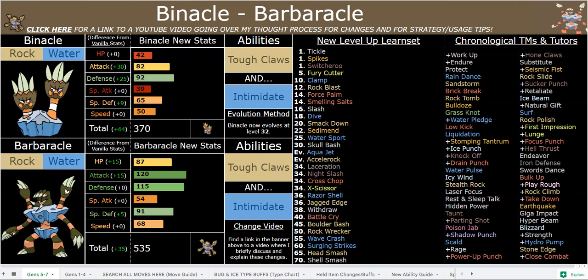Tough Claws is a very, very good ability, and Intimidate is another ability I chose. You might be thinking, why didn't you give it something more fitting, like Technician or Expertise or Ruthless? I didn't give it Ruthless because Kabutops has Ruthless, so you can go check that out.